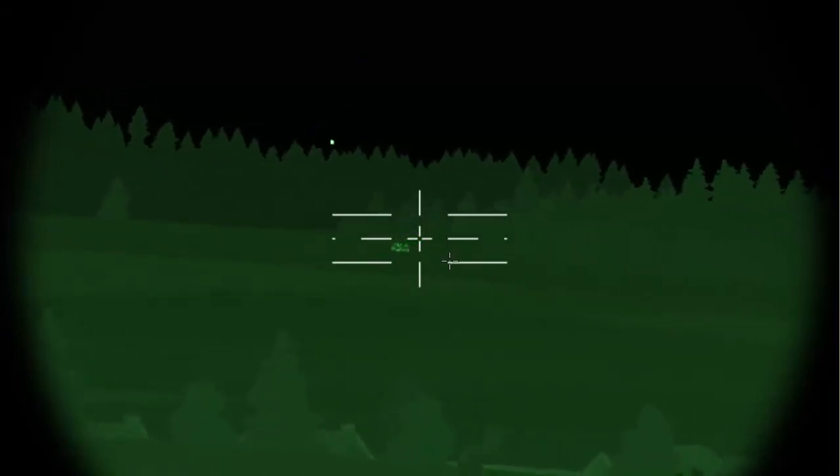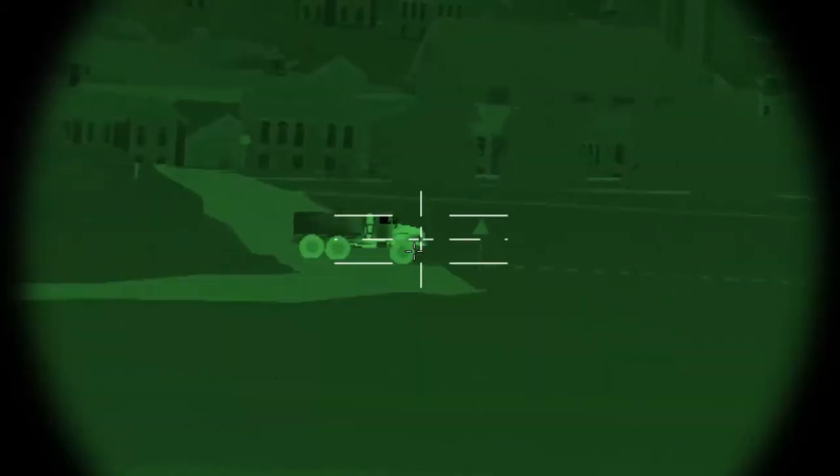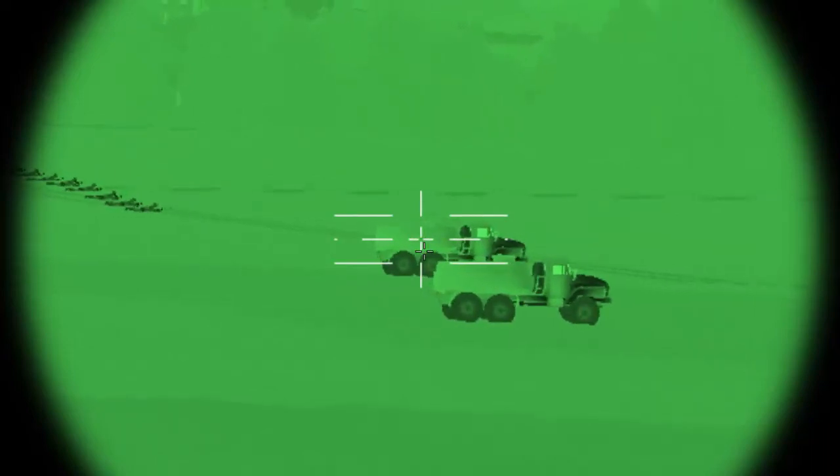The generic .50 caliber remote weapon station is also equipped with a thermal imaging system, or TIS, quite useful for spotting targets in low visibility conditions such as nighttime or through smoke. Without TIS activated, you can barely make out enemy vehicles in the distance even when the view is magnified, such as when looking at objects obscured by smoke or low light during night, dusk, or early dawn. The numeric pad plus key activates the thermal imaging system. Note that the magnification setting for TIS is separate and requires separate toggling.